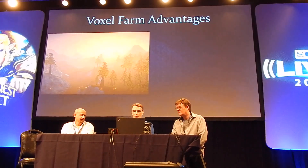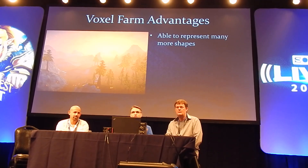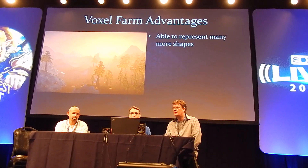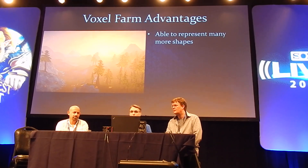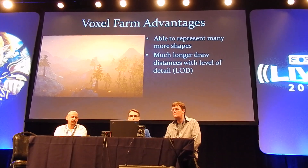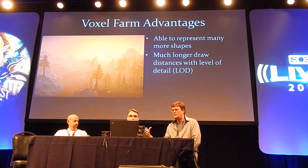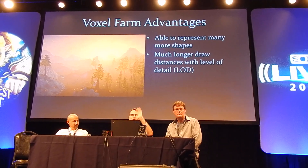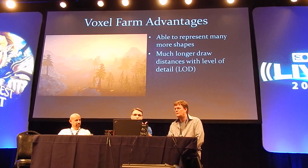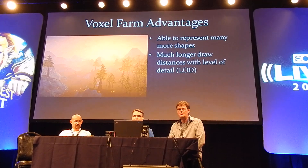What were the things about Voxfarm that made us choose it? It allowed us to represent a lot more shapes. Since it was much more free-form, the way Voxfarm represented shapes was much more flexible than the fixed shapes in our old engine. It had a much longer draw distance — in our old engine we could only display a few hundred meters or so, whereas now we've got these distant mountainscapes and beautiful distance capabilities.